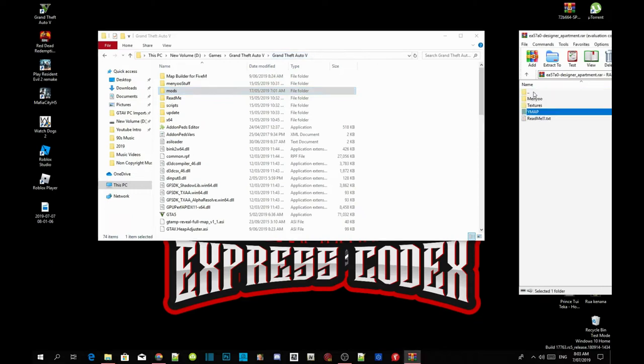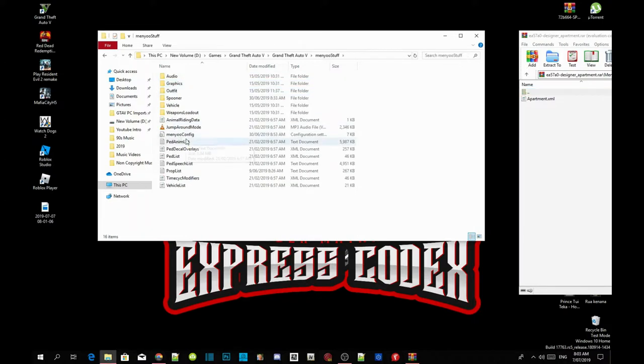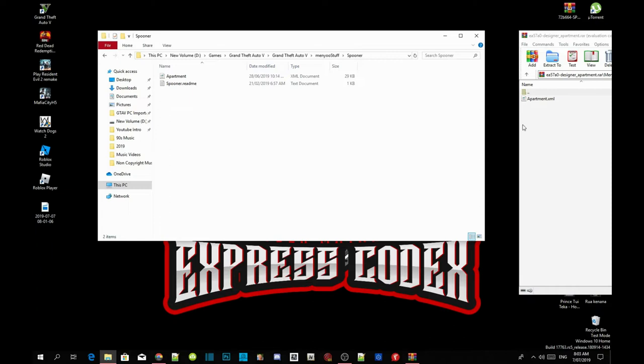Now go back to your main Grand Theft Auto V folder, then go to your menu folder and click on apartments, then click on apartment Franklin. Now go back to your Grand Theft Auto V game folder, go to menu stuff, go to spooner. As you can see I already have one there, so all you've got to do is click on your apartment.xml file and drag it inside your spooner folder.